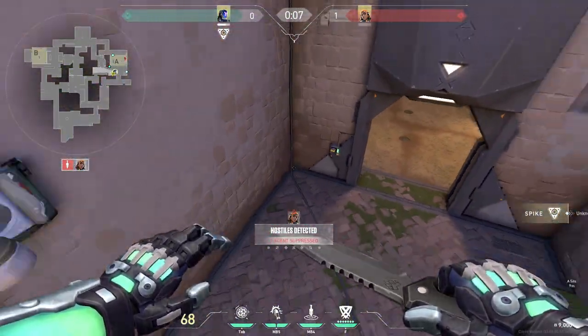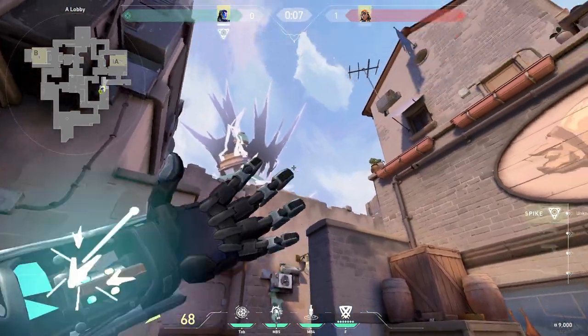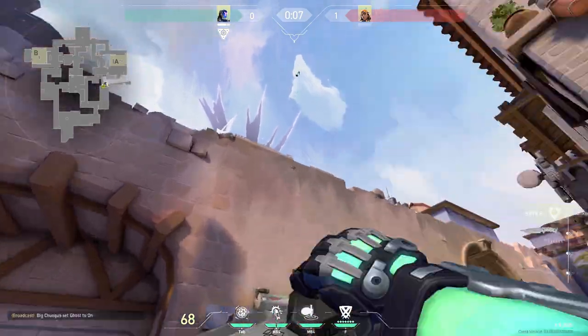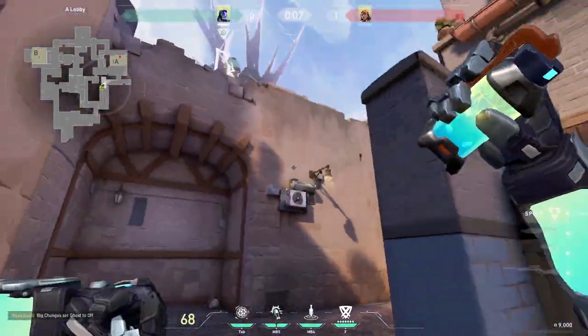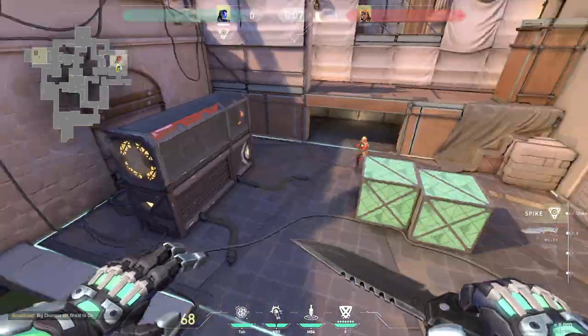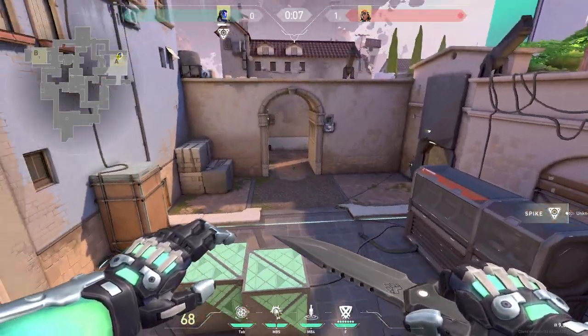But you should be careful — not everyone in this area will be suppressed. Another great tip on A side is this amazing pop flash. You just simply throw your flash bank over this wall and it will flash anyone on site. When you are rushing, you just throw it like this, your teammates can push with it, and it pops right here in the middle of the air, blinding anyone who would be overlooking this spot.